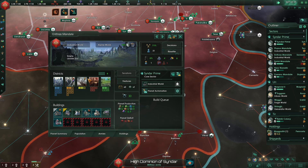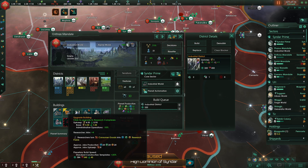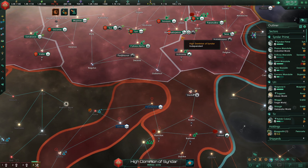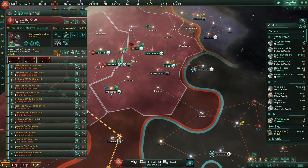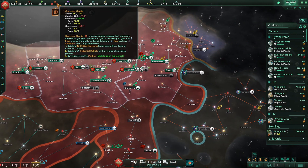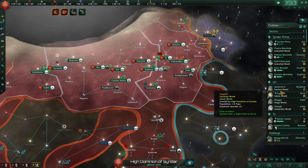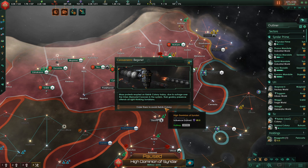The Enthrus Mandates — you could benefit from more consumer goods. I want to upgrade my Research Complexes too — I'll go ahead and give the order to upgrade both Research Complexes on Sindar Prime, so that we have good centralized research production. We still have a bit of a consumer goods shortage on account of all the upgrades we're doing — makes perfect sense. I would rather have more alloys than consumer goods though. Caravaneers be gone — order them to avoid Kelnick Colony.